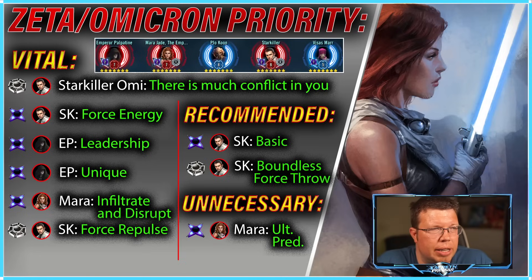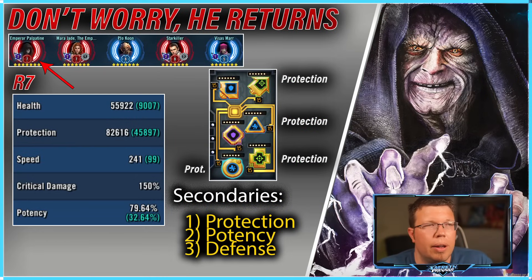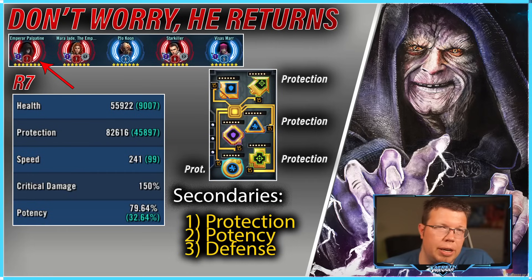Starkiller also has a basic Zeta you kind of don't need that much — it's nice eventually but not required. Visas Marr isn't necessarily going to be in the team every time because she's a tough person to farm. Now Palpatine's modding is pretty different — people don't realize just how important it is for him to have a lot of protection. His Zeta on his unique gives him 50% extra protection, and then every time you inflict shock, he gets 5% extra protection.